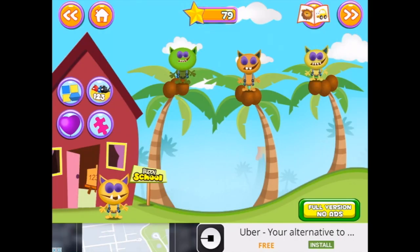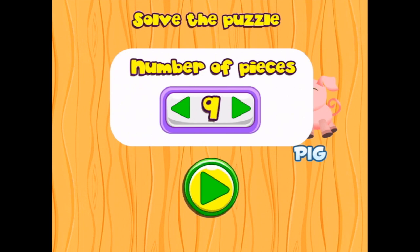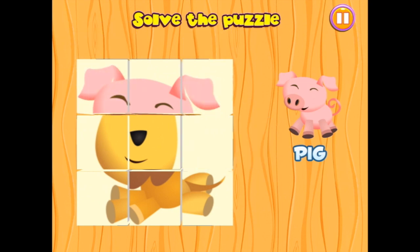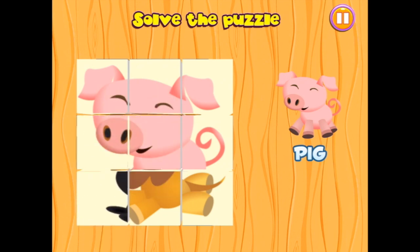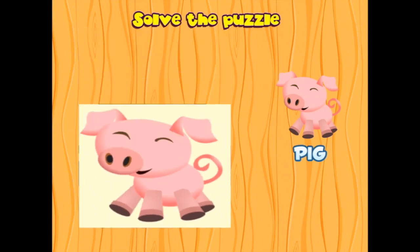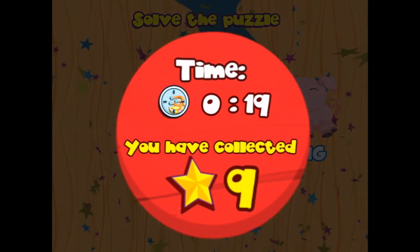Let's help Buddy! Let's go and play another puzzle. Let's make it a bit harder this time — let's make it nine pieces. So we've got... we're looking for a pig. There, there's his little curly tail. There we go, little piggy. Nineteen seconds, this time I got nine stars!